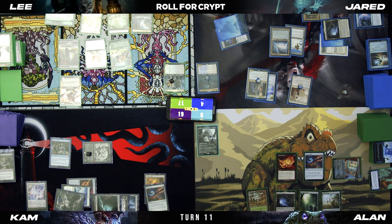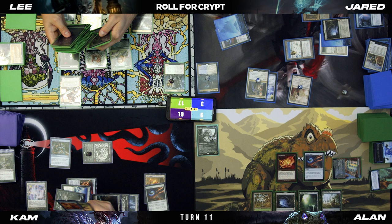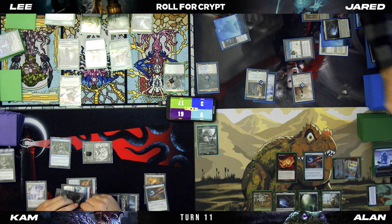At his end step, I'm going to crack the Cephalid Coliseum. Draw three — Ranger Captain, Grand Abolisher, Deafening Silence. Don't forget your slime counters. Roll for Crypt — two, you're safe.